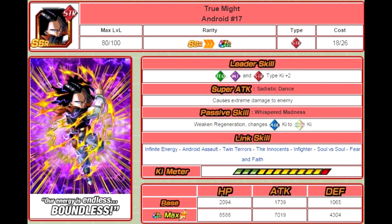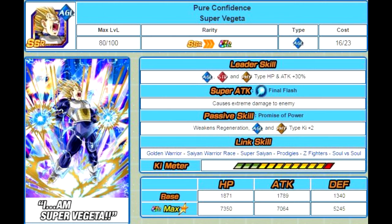The next one is a crappy card — he's a horrible unit in my opinion. Pure Confidence Super Vegeta. His leader skill is Agility, Strength, and Physical Type HP and Attack plus 30%. His super attack is Final Flash, causes extreme damage to the enemy. Passive skill: Promise of Power — Weakens Regeneration, Agility and Physical Type Ki plus 2. Link skills: Golden Warrior, Saiyan Warrior Race, Super Saiyan Prodigies, Z Fighters, and Soul vs. Soul. His max stats are HP of 7350, Attack of 7064, and Defense of 5245. This is probably the only time this card is actually going to be relevant — he is an Agility card with the Weakens Regeneration passive. He doesn't hit hard, he doesn't have a good anything. If you need someone with a Weakens Regeneration passive, he'll be good for the Strength version — just keep him away from the Tech version.